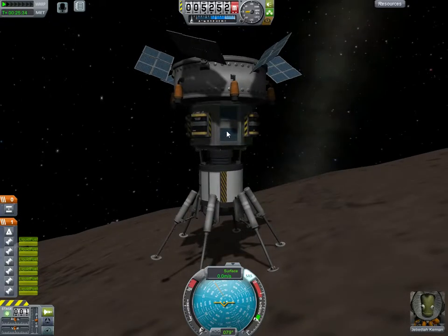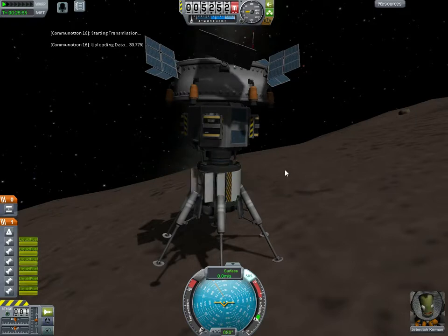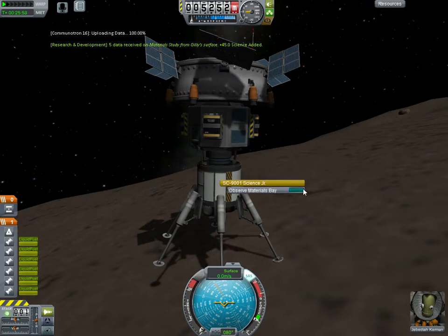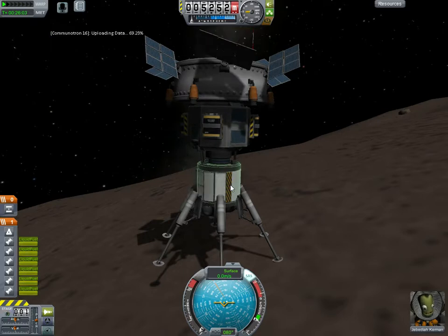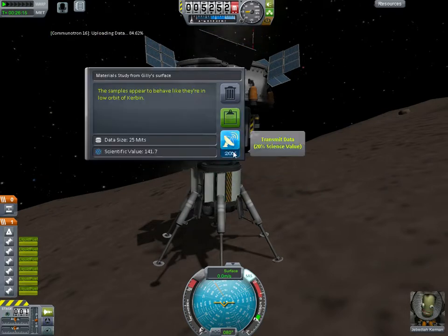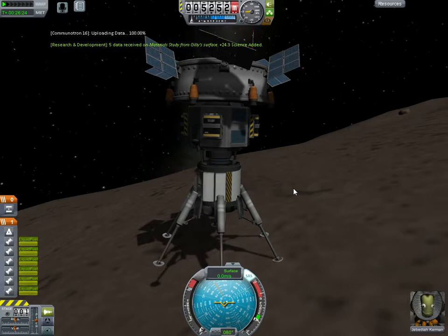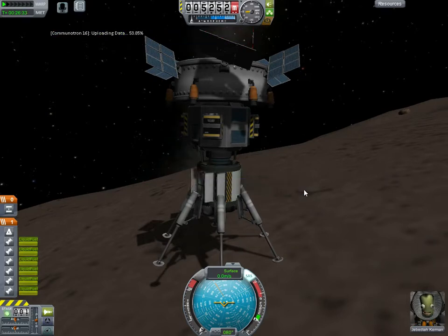This lander has only two things with SAS: the can and the smallest, most wussy SAS available. That's actually wussier than the standard stock SAS — it's a super small LLL SAS pack. You can see that I landed just fine without any RCS, and that's actually the crux of the issue. RCS is now completely worthless unless you're needing to dock. So I'm no longer using RCS for anything, and none of my ships are equipped with RCS. This is a huge mass saver — RCS isn't heavy, but for landers it often adds up to a significant percentage of the mass. Not having any RCS saves probably about 10 to 15% of the dry mass of my landers.